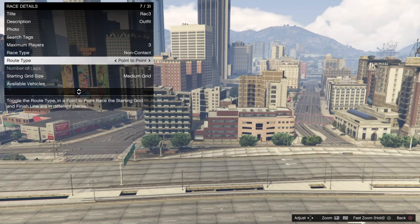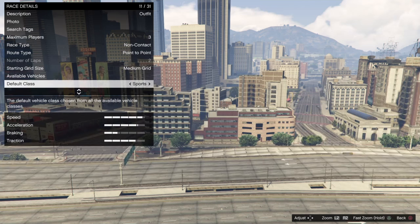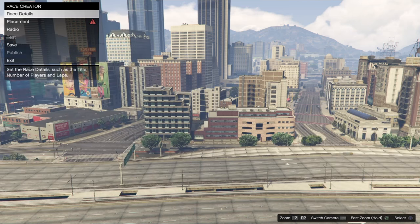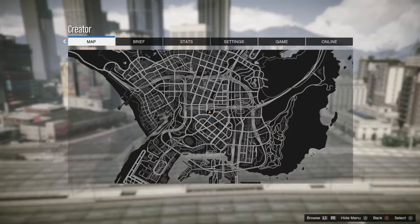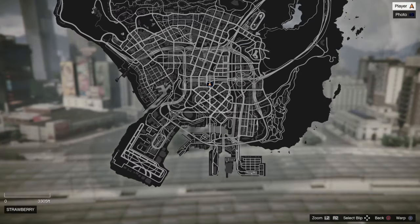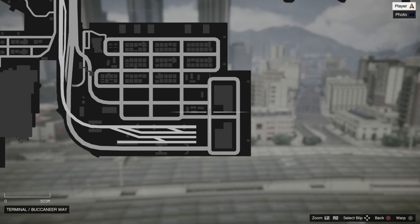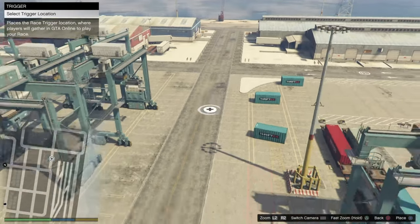In race options, number of players needs to be set to three — that's very important. When we go down to race type, we want to select point to point. After we select point to point, notice I'm in the sports class and this 9F is pretty fast — you guys can choose a fast car because we're about to test that race. When we select placements, all we're gonna do is pause and open up the map.